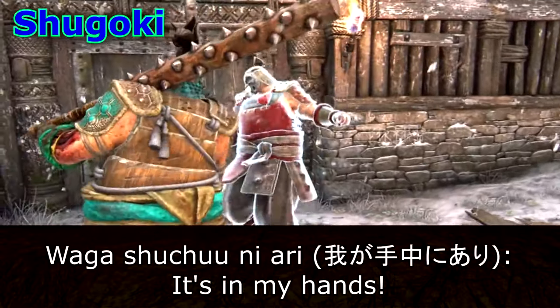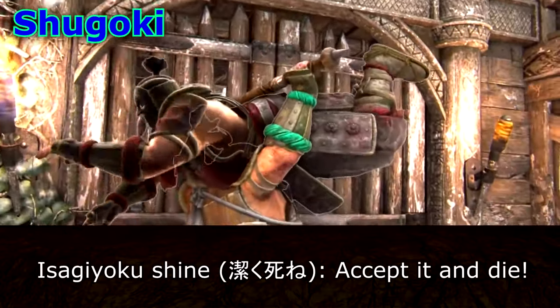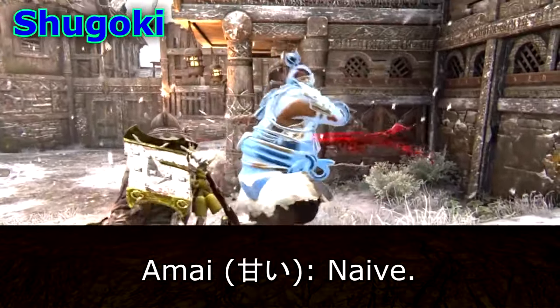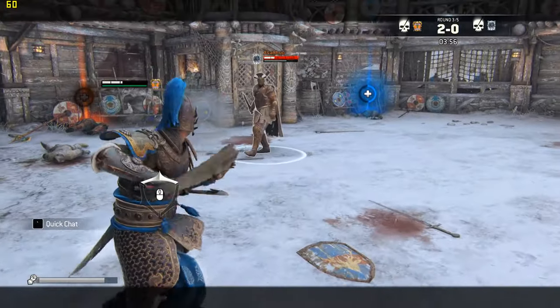Furthermore, most characters' unique moves are tied to a specific voice line. If you hear that line, you know the move is coming and you'll get a split second to decide how to deal with the incoming attack. On the other hand, your opponent can also use this to deceive you by triggering the audio cue with an attack that can be cancelled or transitioned into another move.